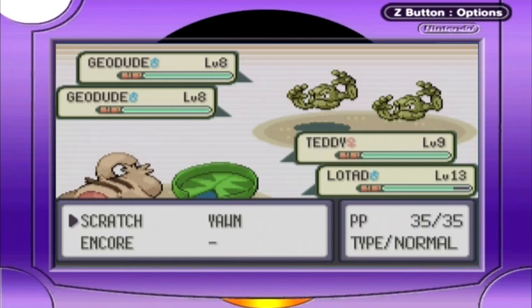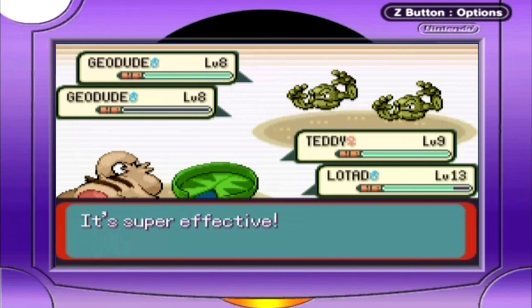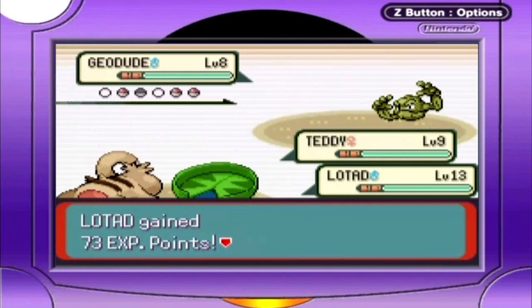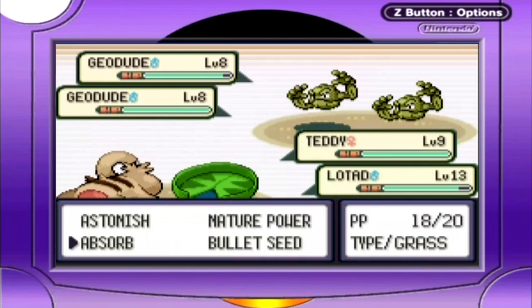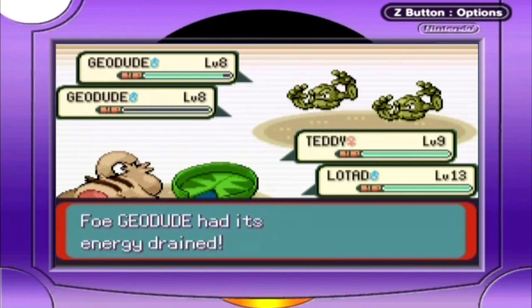I was debating whether or not I should split up my attacks between the two Pokemon. Scratch isn't going to do much damage, but I went for it anyway — without even realizing that I have Yawn, which would put them to sleep. I do this multiple times in this video. I probably should have used Bullet Seed. I didn't need to though! Why am I getting so excited over beating a level 8 Geodude? They seem to only have Geodudes.